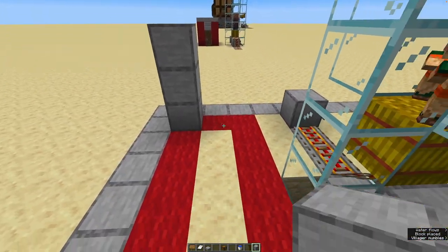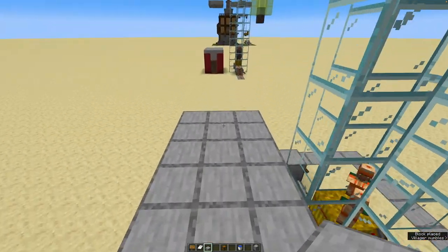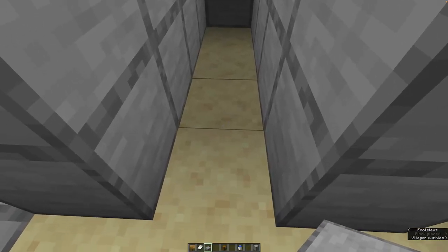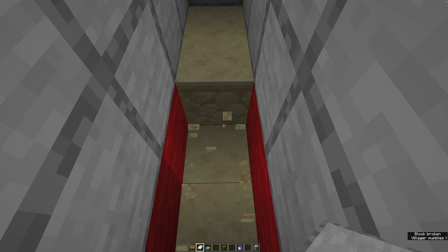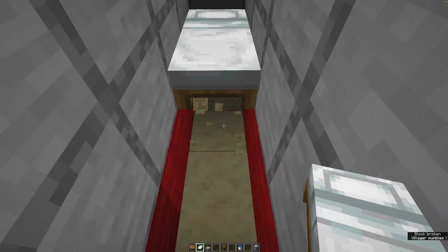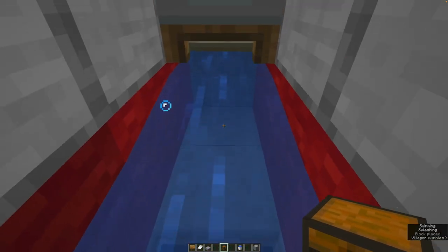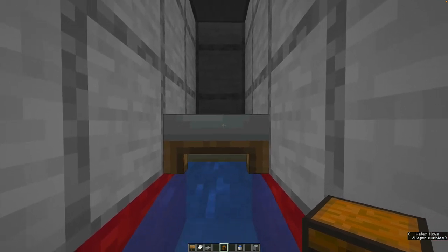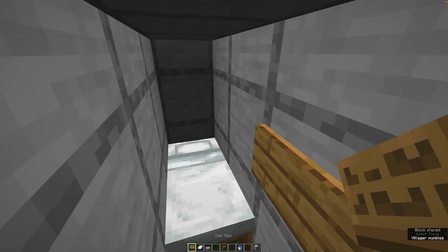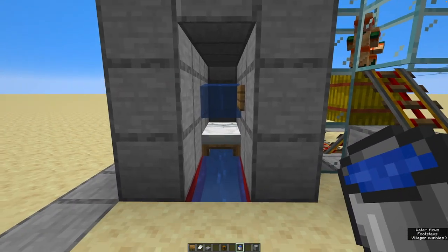Basically you build up a three-high wall like this, you put slabs right here in the middle and slabs on top — the slabs on top are just to prevent iron golems from spawning there. Then you go inside and punch out this one and this one, then place a bed facing east — remember, facing east. Punch out that one and place water right there, punch out that block, and place a chest. The chest is just so you sink down ever so slightly more so you always will be hitting the bed.